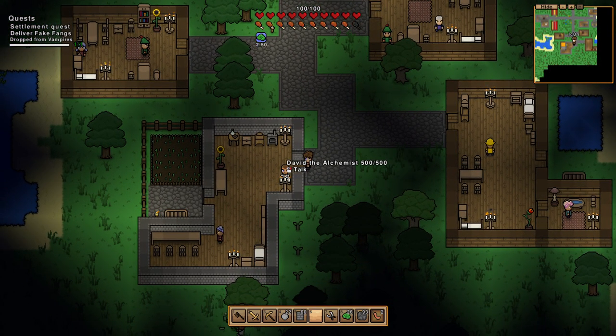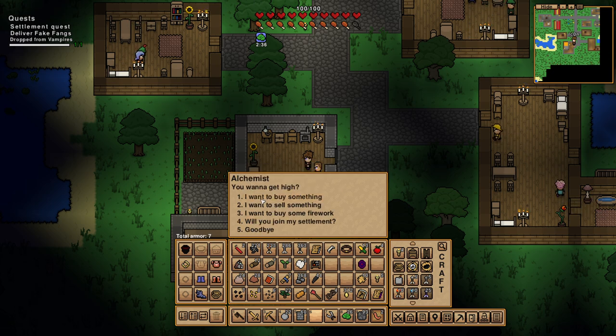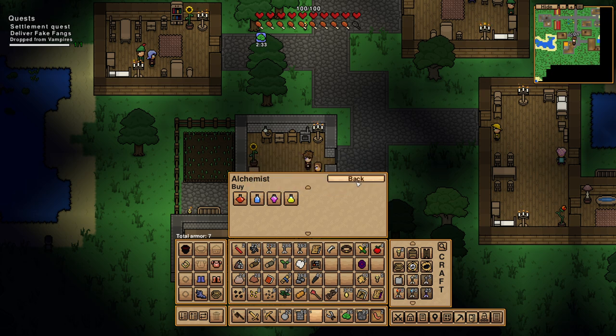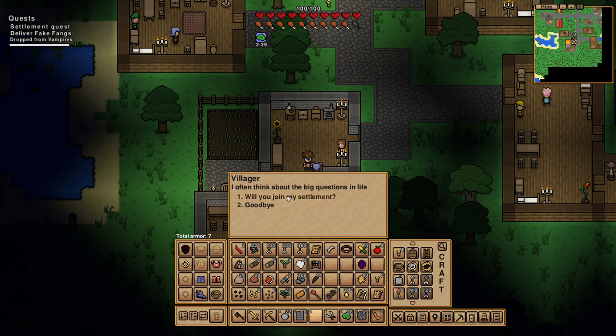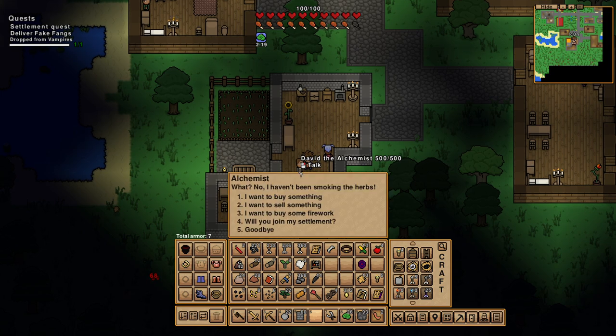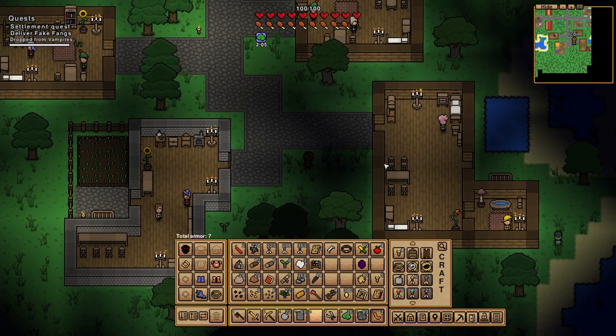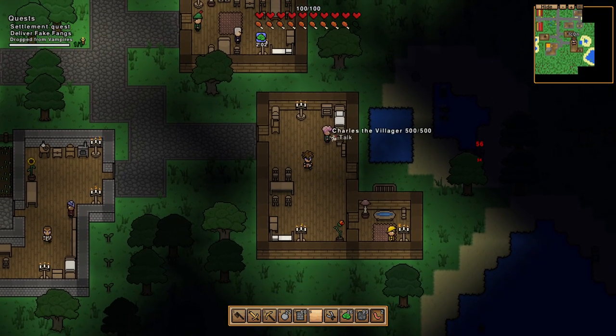Every person here has a job, a profession, and can be asked to join your settlement. Depending on what job they have — for example, the alchemist wants me to gather some alchemy stuff — it always depends on their job, and you can always get their services in your own settlement if you recruit them. Somebody like a basic villager is usually less costly and only wants some wool in addition to coins. Sadly I don't have that wool right now. In a nutshell, the more skill a settler has, the more costly they'll be, and you can always ask what kind of jobs they can do.